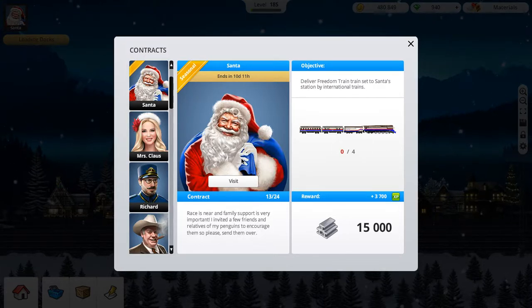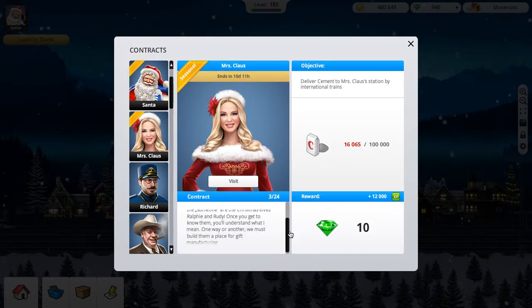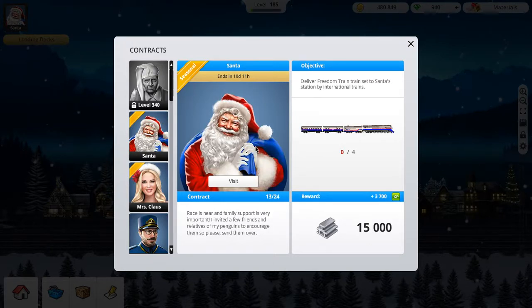Santa is pretty cool and fairly easy. Mrs. Claus though — not really that easy. I need to send 100,000 and I don't have enough material wagons that can hold that much. I decided I won't be doing Mrs. Claus this year, unfortunately. Hopefully they add her next year. But Santa I said I'd complete until he disappears, so I hope I can finish all his contracts. Now I need to buy the Freedom Train, which is absolutely ridiculous.